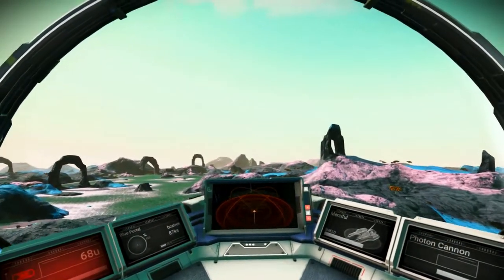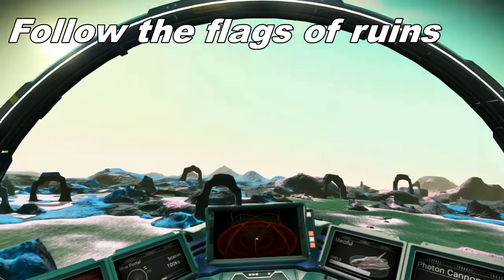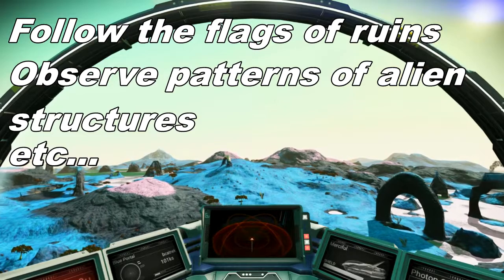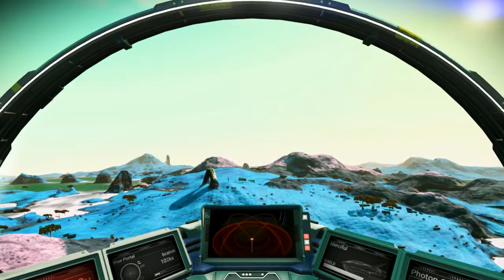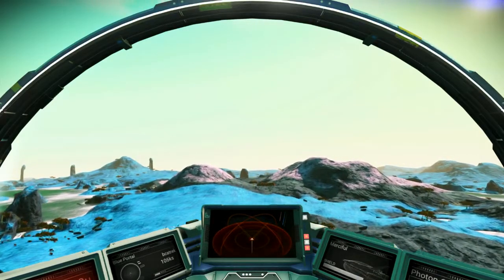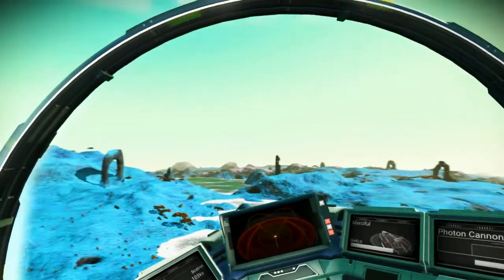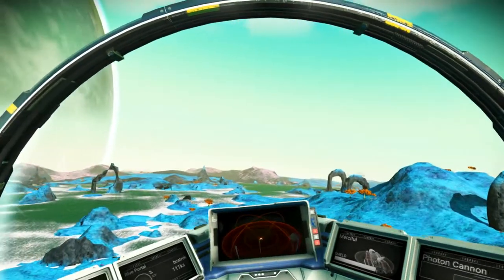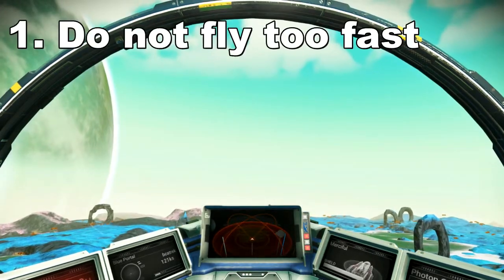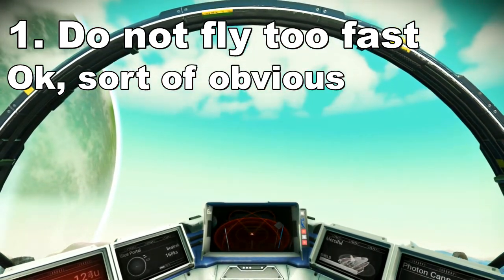I wanted to spend just a minute to talk about how to find portals, because there are a lot of theories around. If you read on Reddit or Facebook or other places, you'll see people asking about how they found their portals. Actually, I found this portal based off of Ty Beecham's video on how he found his portal on PS4. But even if I wouldn't have known there was a portal somewhere in the area, number one is not to fly too fast, so that you're not missing any features and you give time for the features to render in.